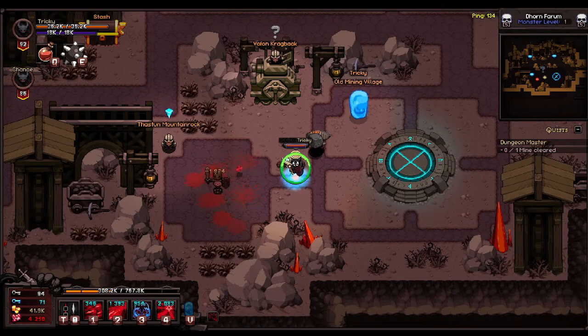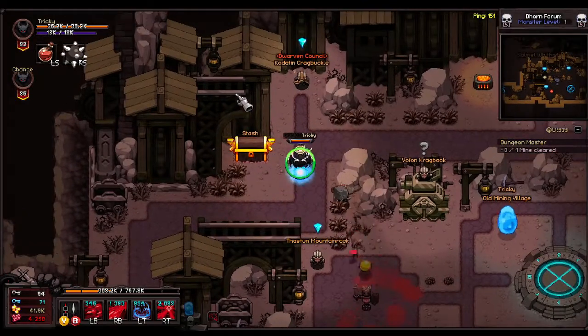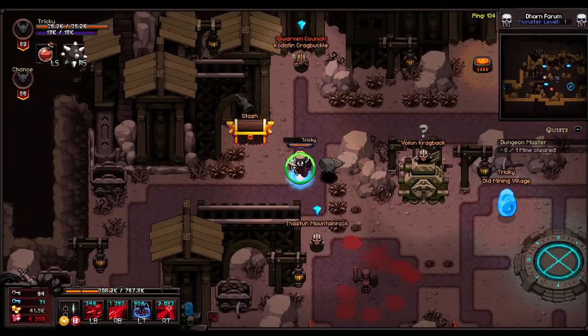Hey guys, what is going on — I'm Tricky Miss and welcome back to another video. In today's video we are back on Hero Siege and we are going to be talking about the Old Copper Mine. If you're like me and you just kind of rush through the story mode trying to power level yourself all the way up to level 100, you might run into an issue where you see that there's a dungeon that is locked. We are going to be showing you guys how to unlock said dungeons, so if you find this helpful be sure to subscribe to the channel as we are going to be covering majority of the topics on Hero Siege.